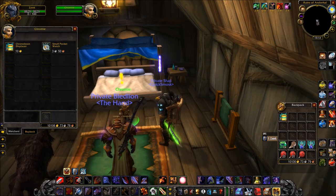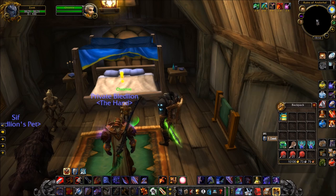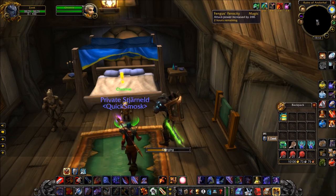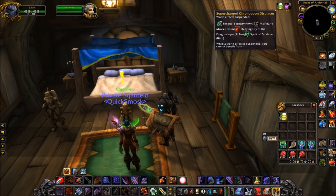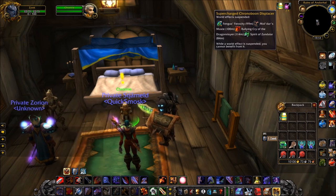I've returned on my warrior, who I have got full world buffs on, and I have done the quests. I'm just going to buy one and use it — you will get a cast, and this will give you a fresh buff which will tell you what world buffs you have stored and the duration that you have on them. It will also give you the supercharged Chrono Boon Displacer in your inventory. All you have to do is when you get to your raid, or whenever you wish to use them, just click the supercharged one and all of your world buffs that you have stored will be restored.